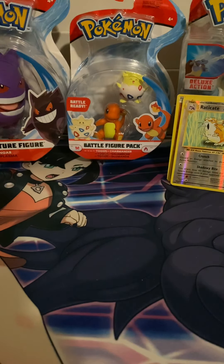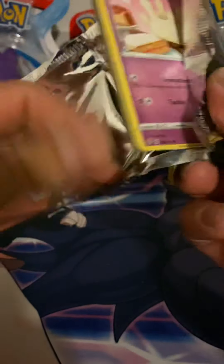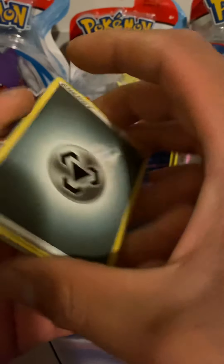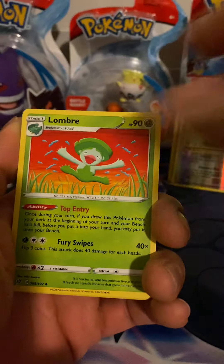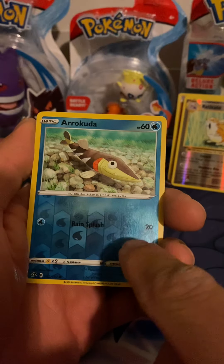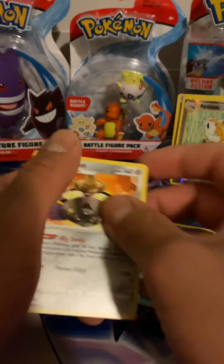We've got a couple of the Cinderace arts for Rebel Clash — let me open up a Rebel Clash, see if I can pull anything, make the video a little long but I gotta get something to show for this opening. Guessing lightning: Turffield Stadium, Lombre, Hawlucha, Milcery, Growlithe, Impidimp, Bunnelby, Phantump, a reverse Barraskewda — oh wow, the print on it is a little off. And the last card... we are not getting anything good out of these.